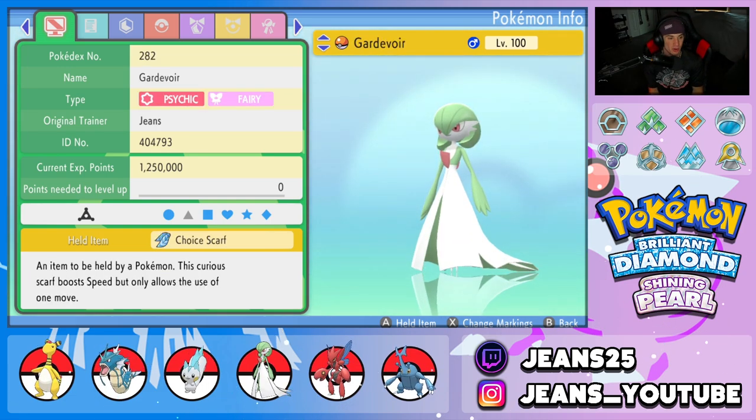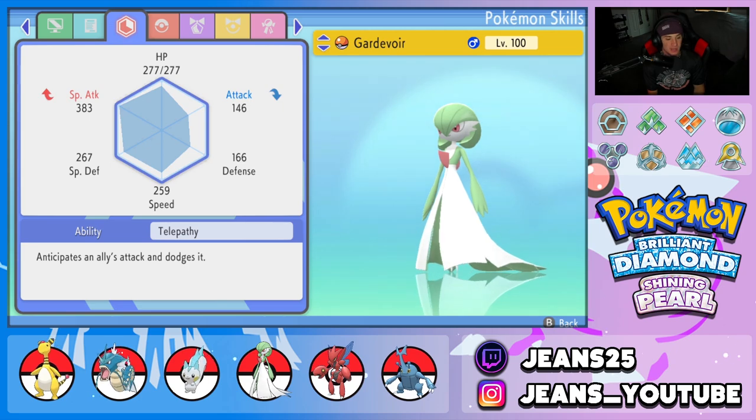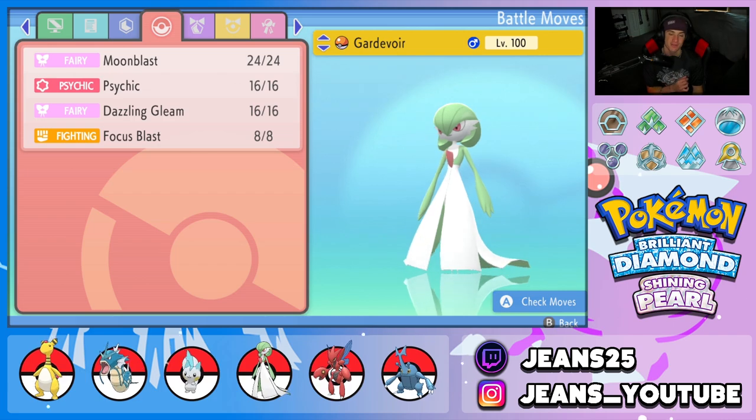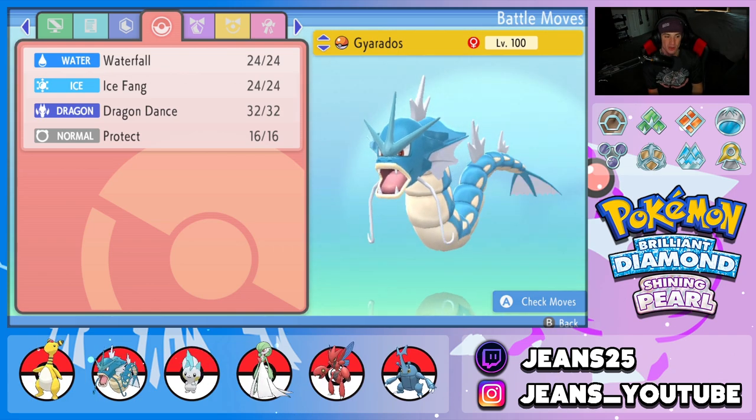Third Pokemon on the squad is Choice Scarf Gardevoir — super fast and hits like a truck. It has Telepathy as its ability, and the moveset is Moonblast, Psychic, Dazzling Gleam, and Focus Blast as our lone coverage move.